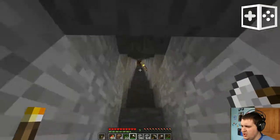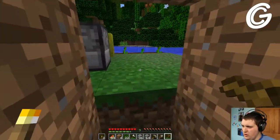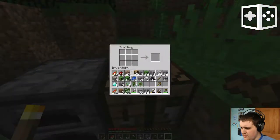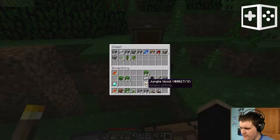The first thing we're going to do is make a chest, because I have a bunch of stuff on me now. We have a wood hoe for some reason. We got a melon. We're going to just make a single chest. I think that will be enough for now. Got a bunch of leaves and still got some jungle wood and some vines.